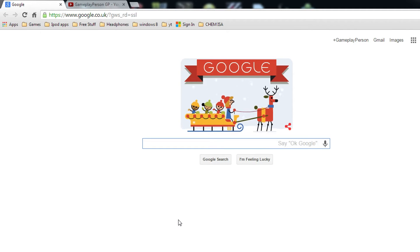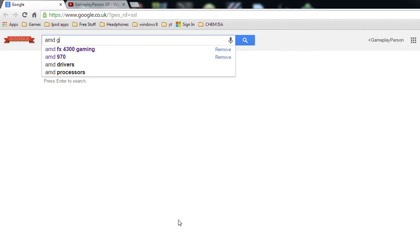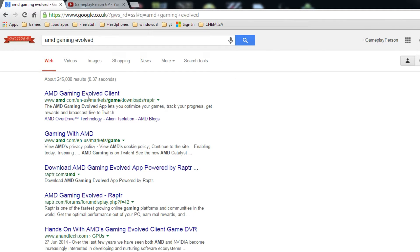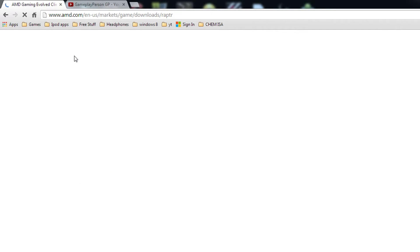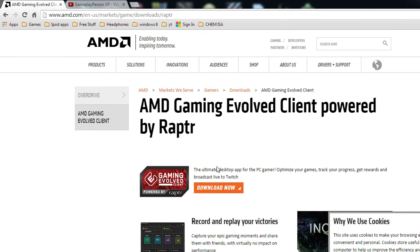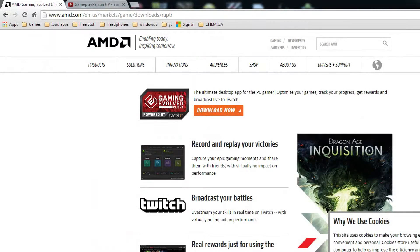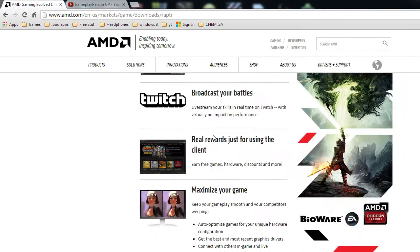Firstly, you want to go to Google and type in AMD Gaming Evolved. This is the AMD Gaming Evolved client. If you've installed your drivers and you've installed this already, you don't need to download it again. But here it is — you can click Download Now, it will start the download, and you save it wherever you want. But I've already downloaded it and installed it.